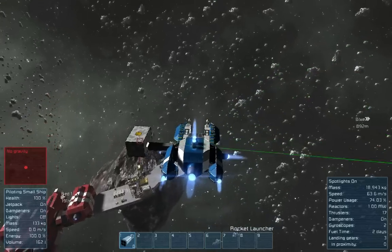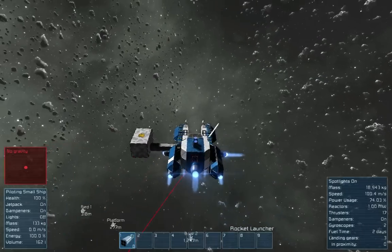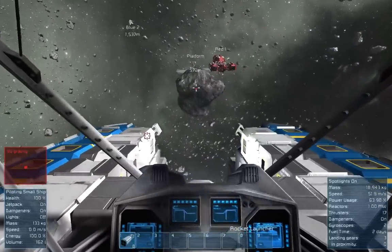Usually when you're running a decoy, you do want to move a little bit. You don't want to allow them to shoot in one spot. And now see it's shooting at the decoy — I can come back around and make a precision strike at this turret and take it out.